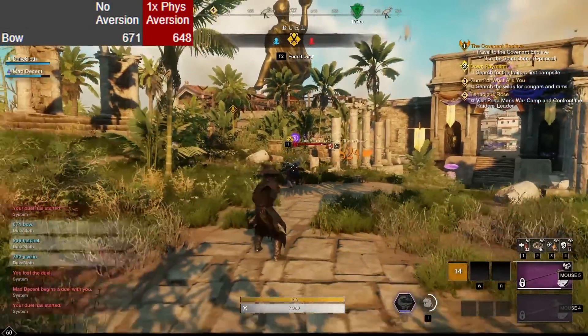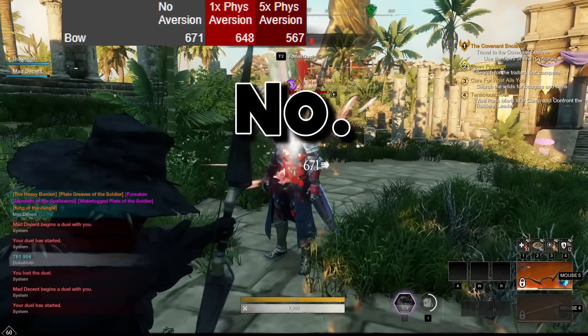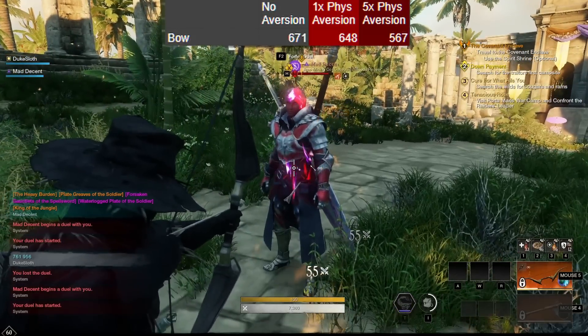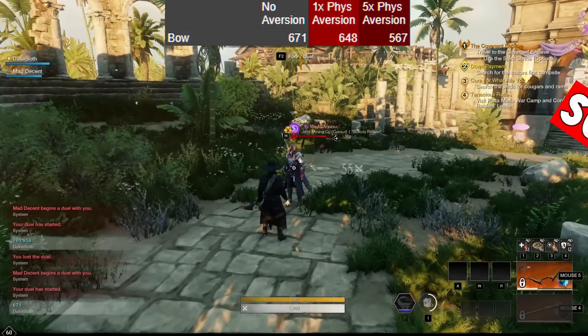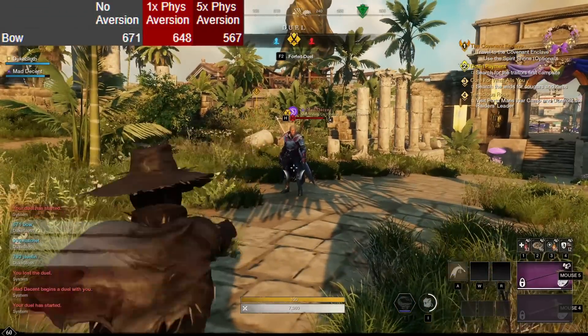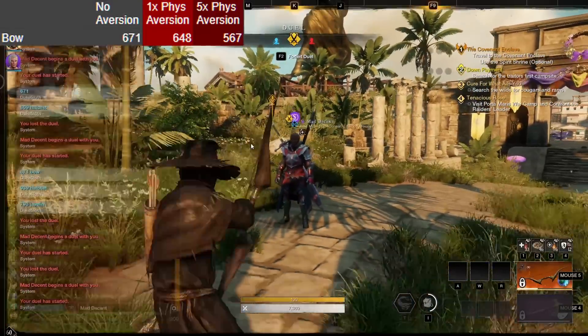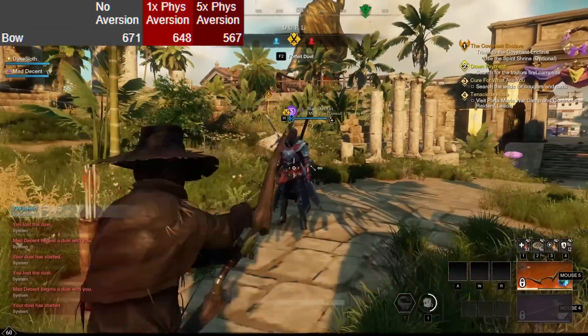And now we come to the big question: is it true that physical aversion doesn't stack? No. As you can see, while one piece of aversion reduces the damage taken to 648, five pieces of physical aversion reduced the damage down to 567. So having more pieces of aversion is absolutely effective. I didn't separately test the musket because I am certain that works exactly the same way, simply because it is a very basic ranged attack.